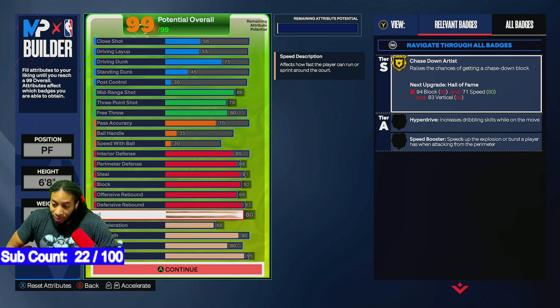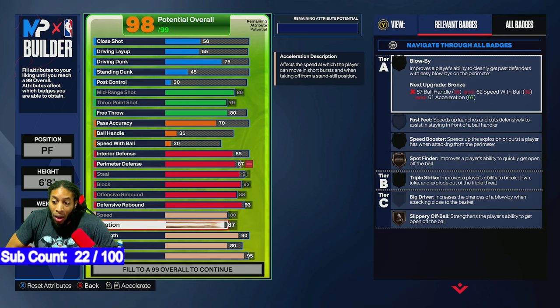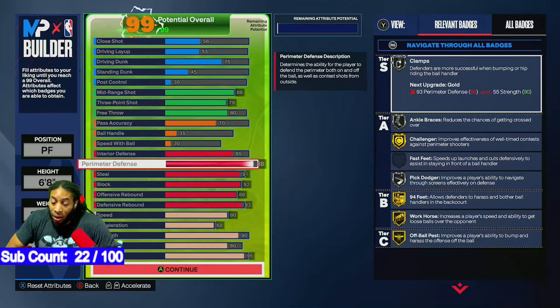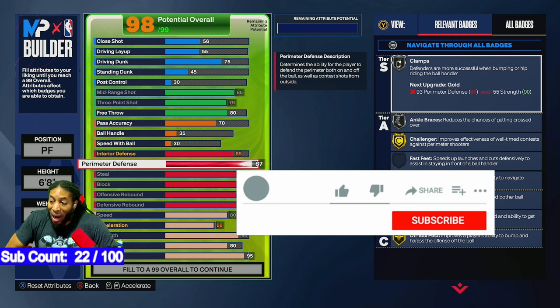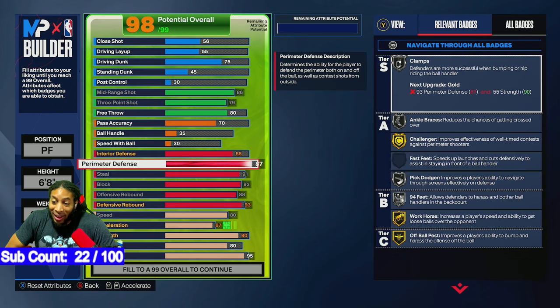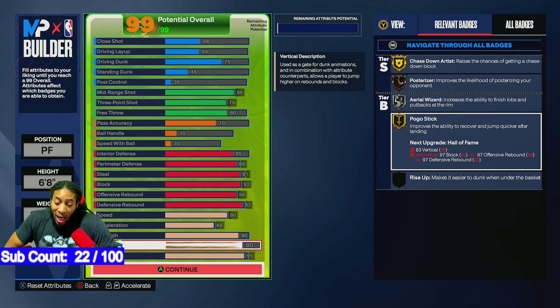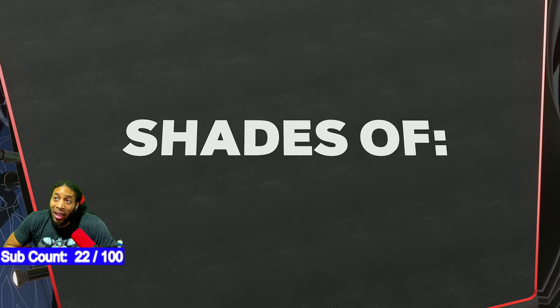Speed is at 80, as high as we can get it. Acceleration is at 68 — I wanted to go higher but if I go down I lose my 88 perimeter defense. If you don't care about the 94 feet threshold you can drop perimeter one and save a point. Strength is at 90 — that's the sweet spot. People have backed out at 95 strength before, but I wanted gold Brick Wall and gold Immovable Enforcer. Vertical is at 80, stamina at 95.